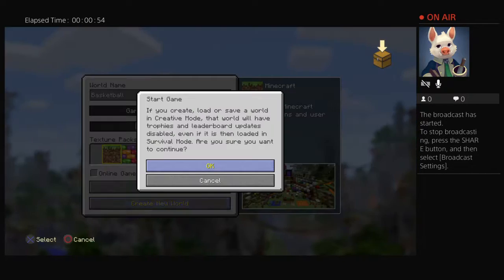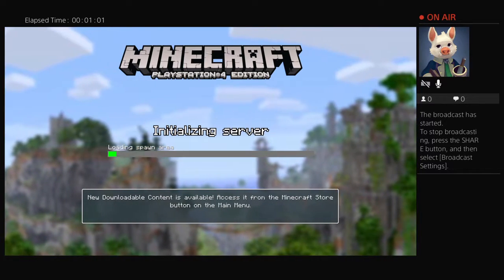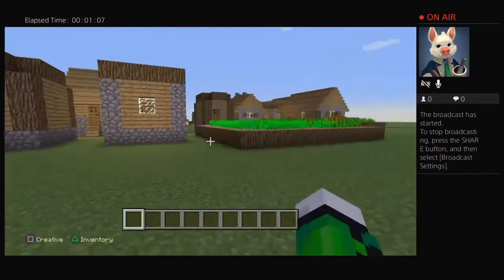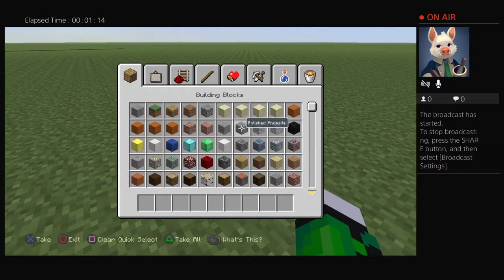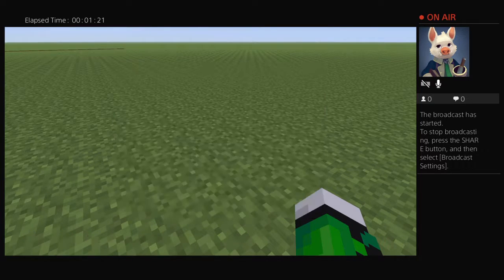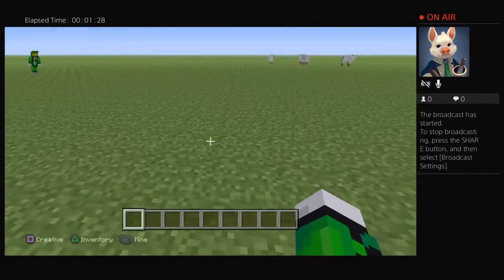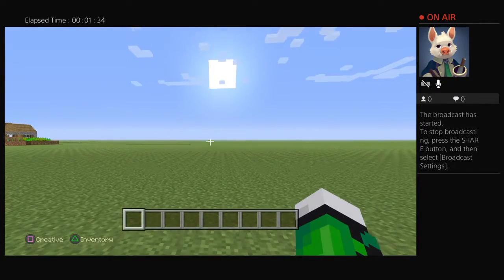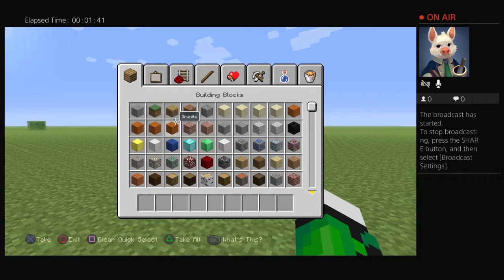Okay, so you want to find an open space — like, I would say this is open space. Go ahead and pause the video at any time, I won't mind. So what you're gonna do is, maybe you have a house and you want a basketball room in the back of it, or you have like a studio and you want a basketball room in it.